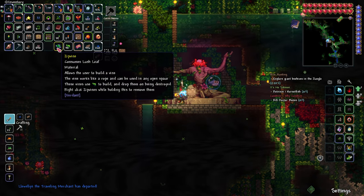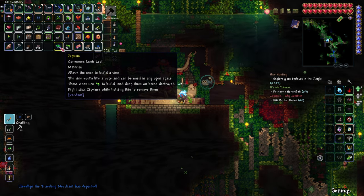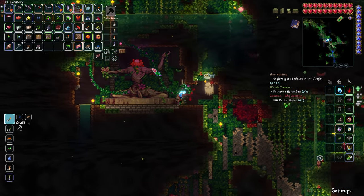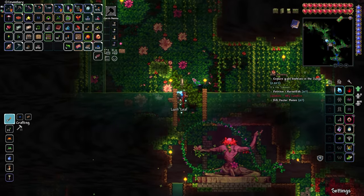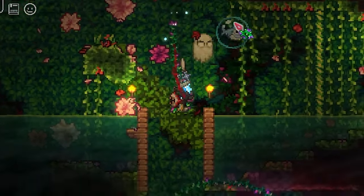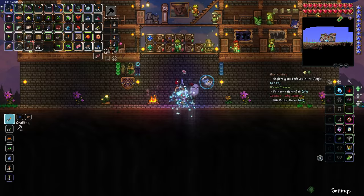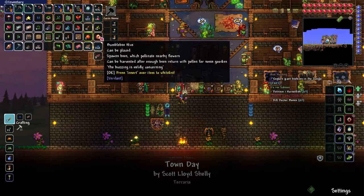I got the Zip Vine! It allows the user to build a vine that works like a rope and can be used in any open space — these vines use lush leaves to build and drop them on being destroyed. It's a little janky and kind of weird, but — there we go, look at that! That's pretty cool. Now we can go back to the base and defeat the big bad worm monster and hopefully get all kinds of goodies.